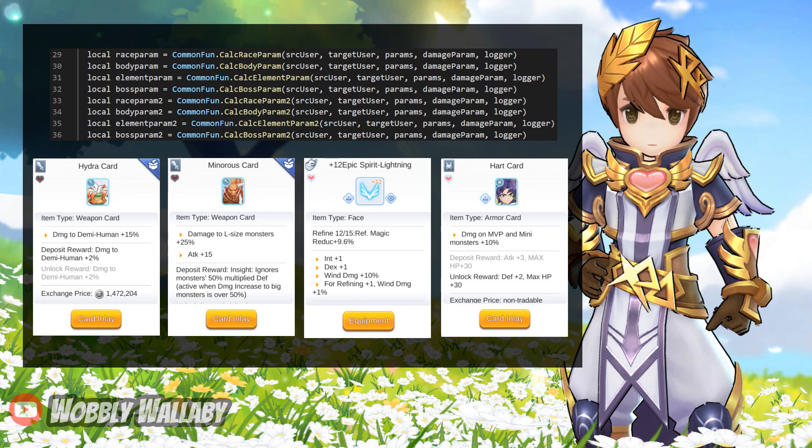Race Pram 2 and Body Pram 2 are not used in the formula — these variables are declared but never used. For Element Pram 2, looking at the code, they special case some PvP stuff and some hard-coded values that don't apply to Novus Guardian, so in general this affects PvP. For Boss Pram 2, looking at the code, it looks to be some boss resistance percentage, so likely custom values they can use to make us do less damage to certain bosses.